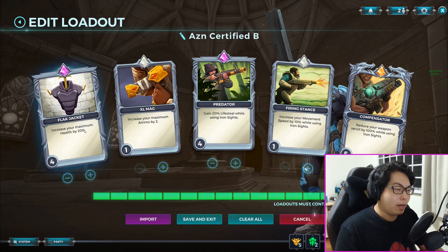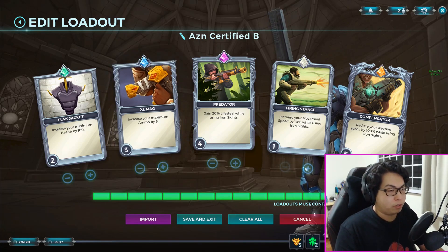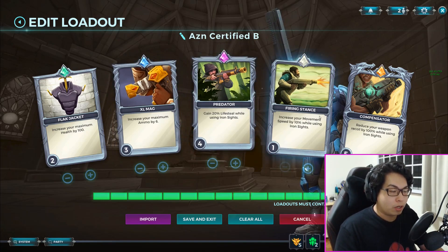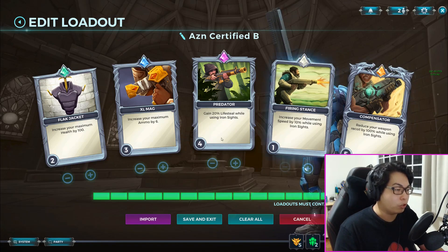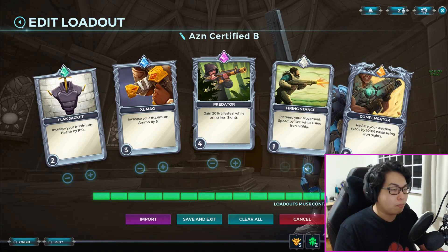I always use the letter of the talent I pick. Flak Jacket increases your maximum health by 200 - this may not seem like much but considering how squishy he is, this can be the difference between life and death. I recommend at least 100 because it can save you from some ults. You can also dump points into Exile Mag or add to Predator, granting up to 25 life steal. Compensator is another key card - you need it at five, eliminating all recoil when using ADS.